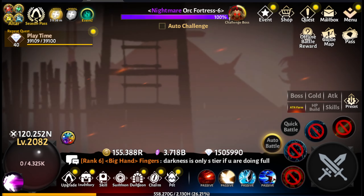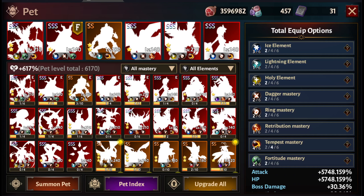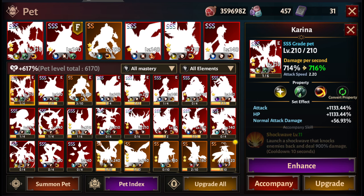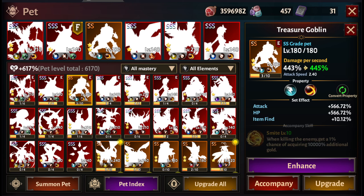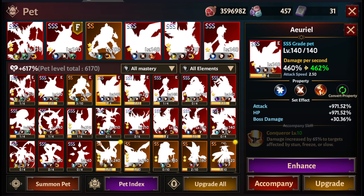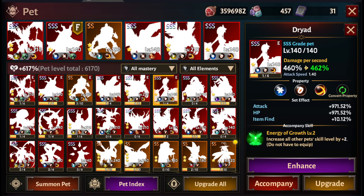So why are we dying so much? It's because of our pets. Right now I have all item-find type pets — as much as I can — with 10.12% item find, including this little guy here with 10.12% as well. That's why it's essentially my item-find setup, so this is not a stage where I can farm because I can't really kill enemies right now.